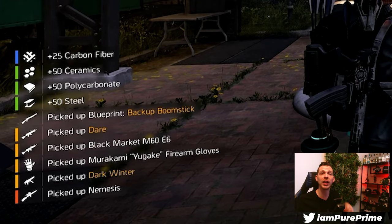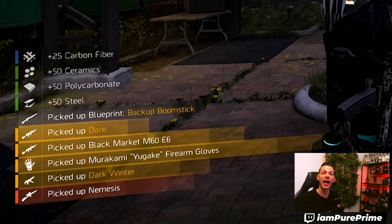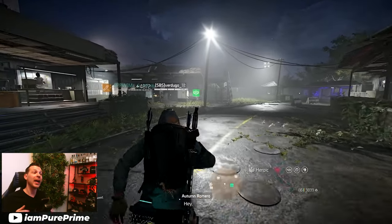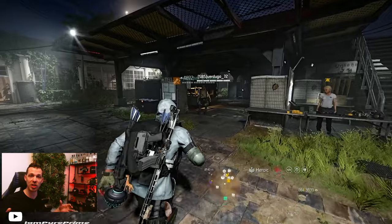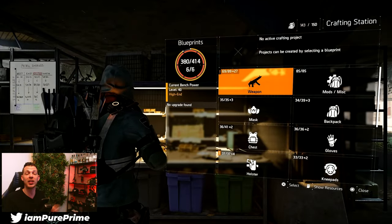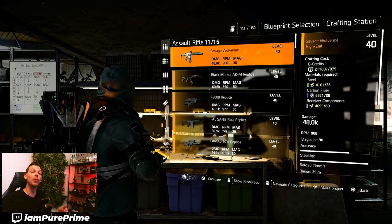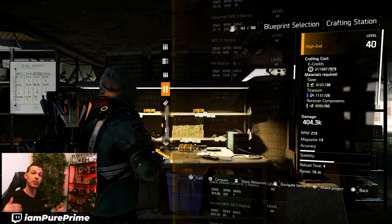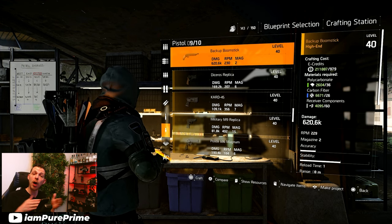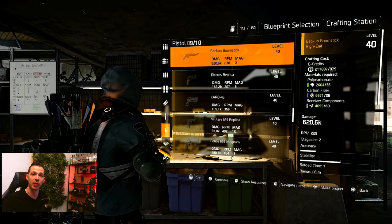If you deconstruct gear, you will see that you get some materials — they're always in the left corner, and there you can see that you got a named blueprint. If you skipped over it and didn't see it, you can walk back to your crafting bench and you'll see there is an exclamation mark that will tell you that you have a new blueprint. So make sure that after you open a reconstructed cache, walk to your crafting bench and inspect what named blueprint you got.